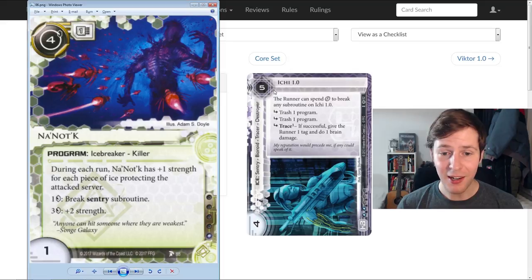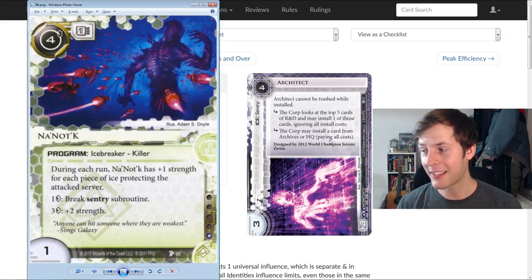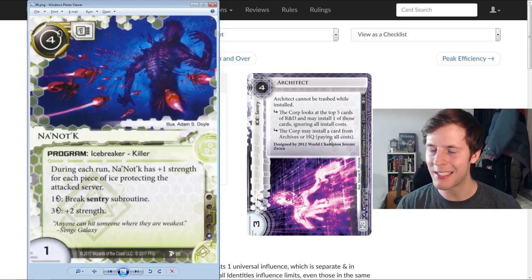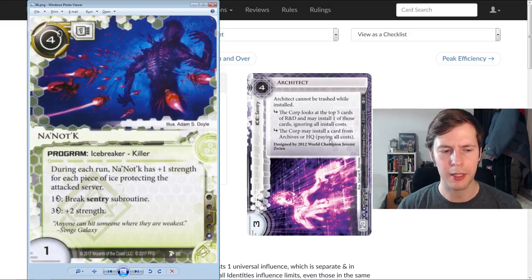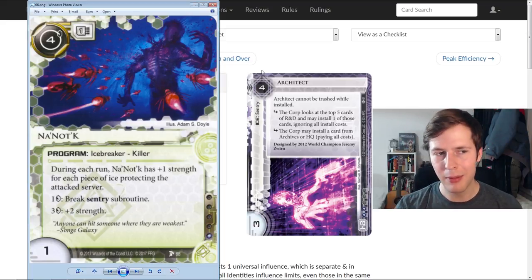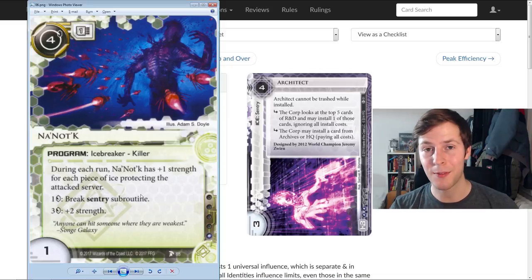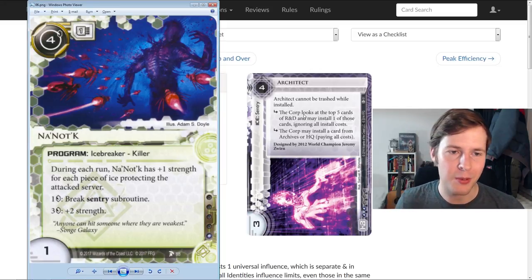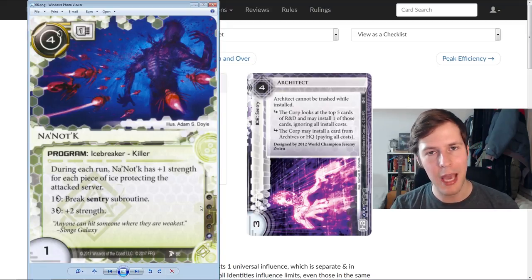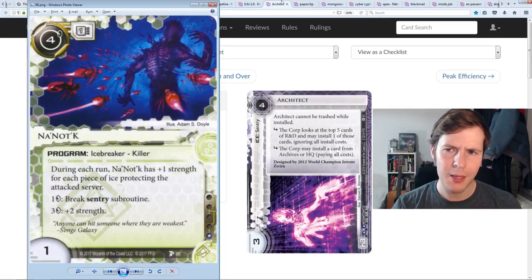Nanotech is really good — the math works, it breaks a lot of things cheaply, and it gets better as the game goes on. It puts the Corp in weird spots where they think twice about icing up servers too much. It's one influence like Mimic, which means just about every deck that used to splash Mimic now has a much stronger option. Shaper decks previously brought Mimic in-faction for the one influence because they lacked a good sentry breaker — now they have something better in many circumstances. The one thing that's still confusing is breaking an Architect without a second piece of ice in front of it costs five credits, but as soon as there's another piece of ice it drops to two credits, which you can't ask for better.